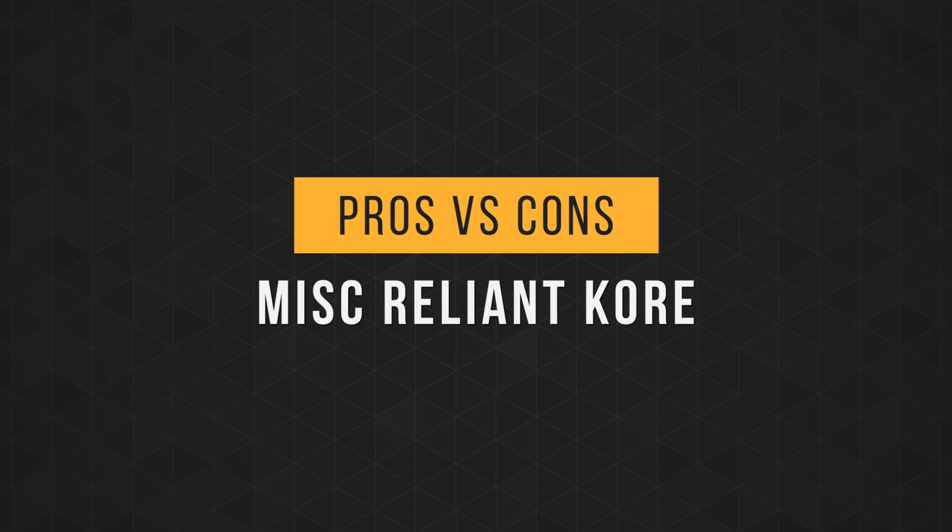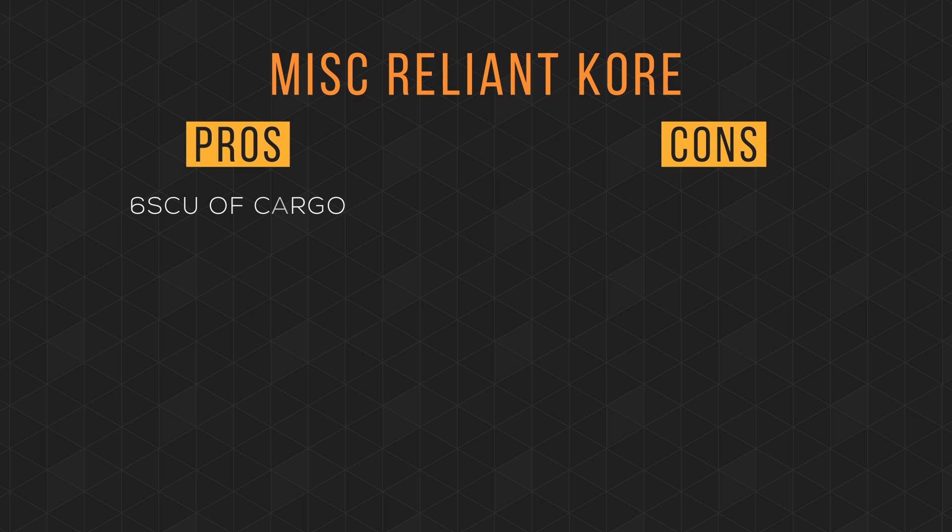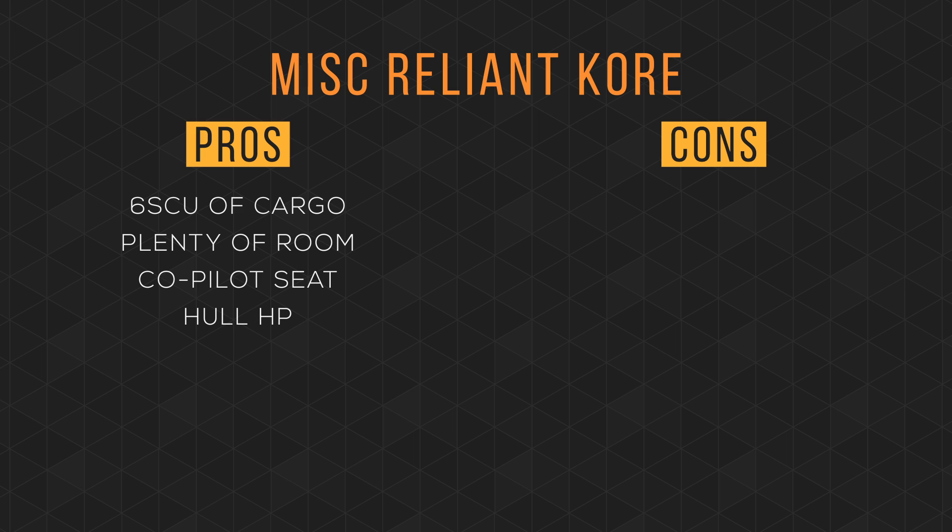Alright, let's weigh some of its pros and cons. For a starter ship, having 6 SCU of cargo space and room for a Greycat is excellent — it has plenty of room for mission boxes. It has a co-pilot seat with turret access, and having the flexibility for the co-pilot to take control of one of the turrets makes for great gameplay. It has a lot of hull HP, so it can sustain damage for a long period of time. Its potential damage output with 4 gimbaled size 2 and 2 gimbaled size 1 hardpoints is devastating to the opposition.